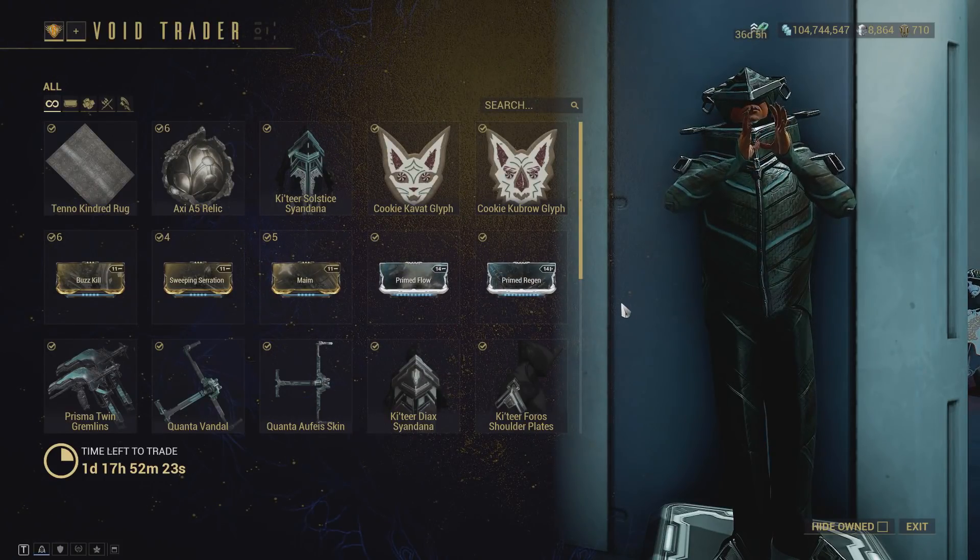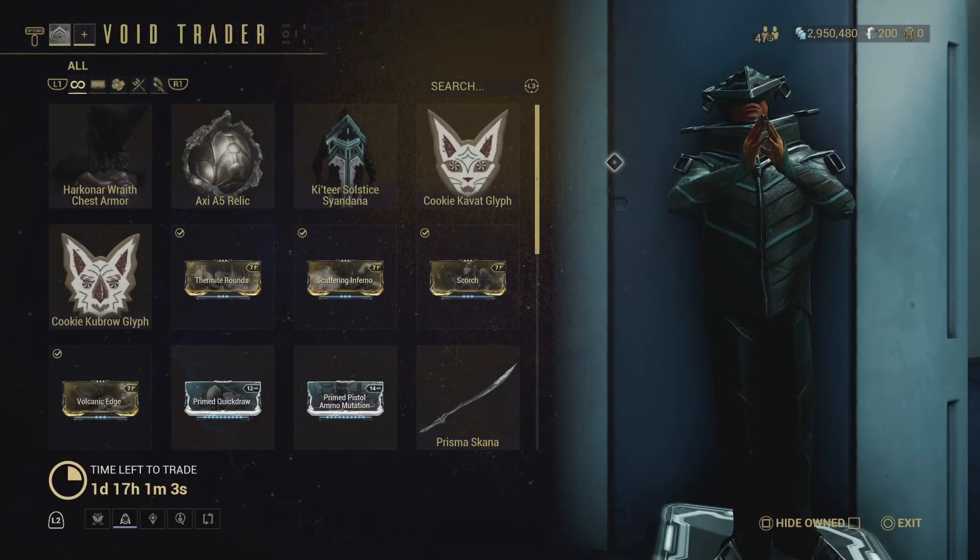Let's move over to console. On console today we have the Axi A5 Relics, same as on PC, so the same advice applies. You guys are also getting the Harkonar Wraith chest armor for the first time through Baro — it was previously only available in an event.